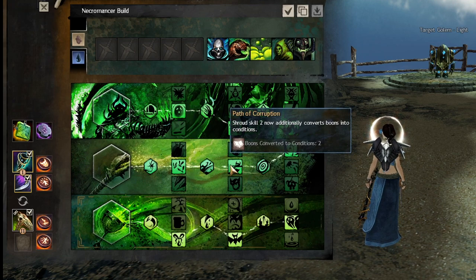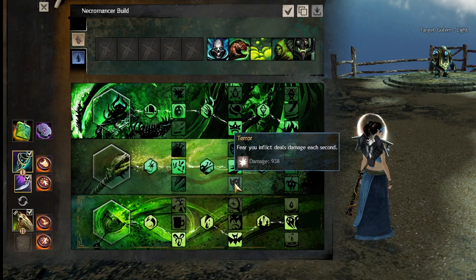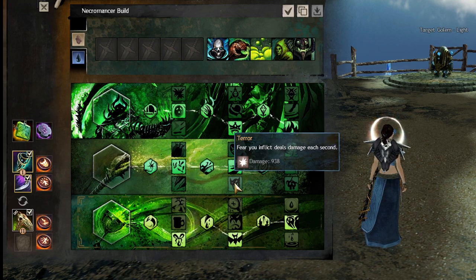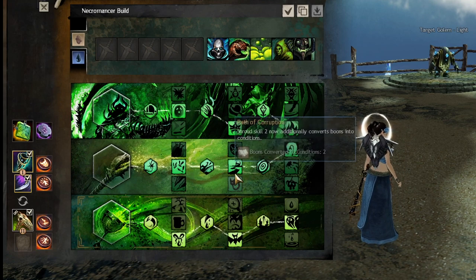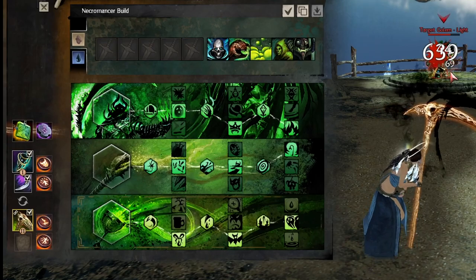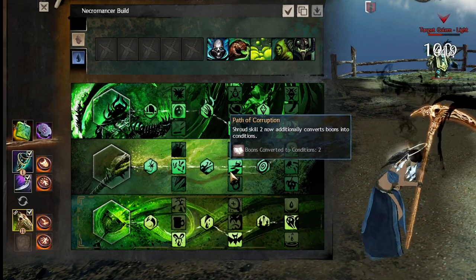In Curses you want Plague Sending and Path of Corruption. Path of Corruption is very important — most people take Terror but the difference depends on who you're fighting. Terror is really good versus people who don't have stun breaks or stability, like engineers, but necromancer already counters engineer so you shouldn't be speccing to counter what you already counter harder. Path of Corruption is really good because your shroud 2 skill used off cooldown corrupts 2 boons and gives chill and bleeding.